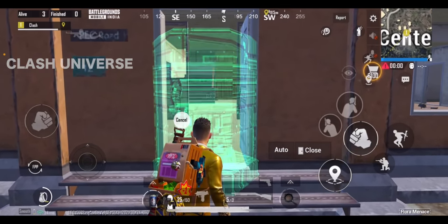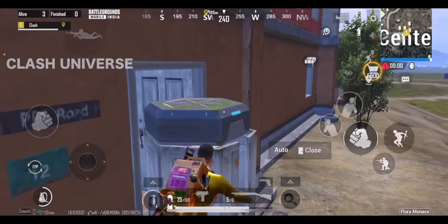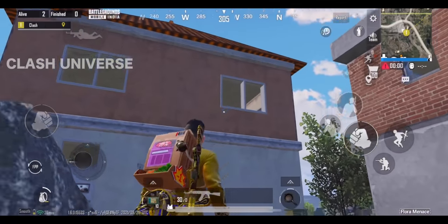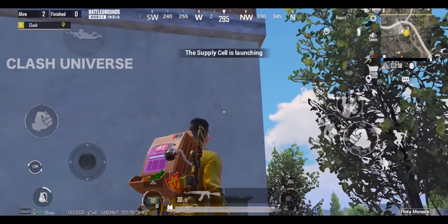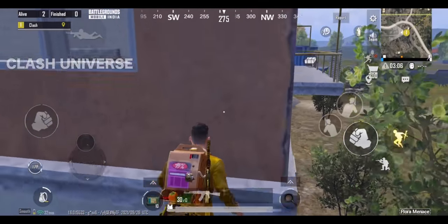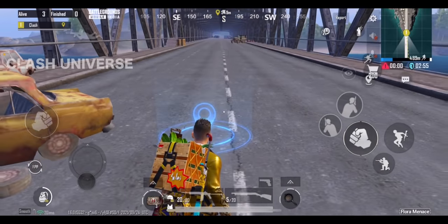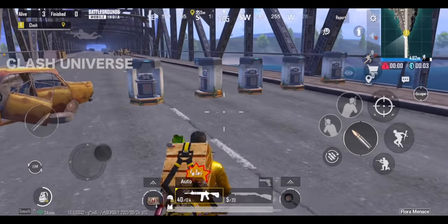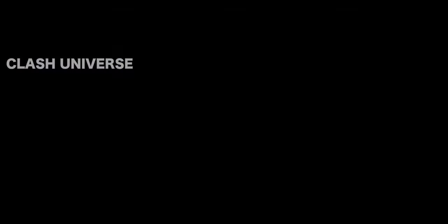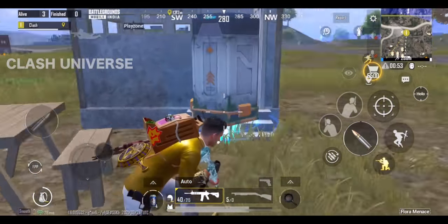This new airdrop in Flora Mode is very useful. You can use it to climb many buildings and surprise your enemies. Here are a few examples. You can also use it for bridge camp, or to block the entrance of a shack — this way, your enemy gets trapped in the shack forever.